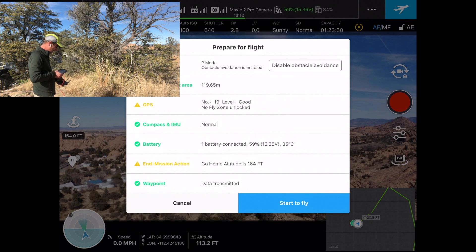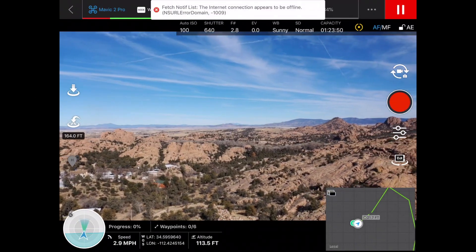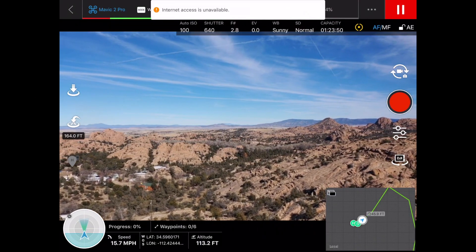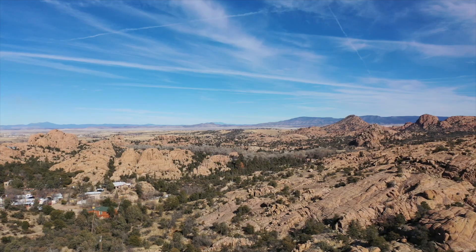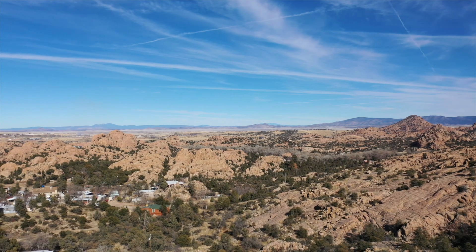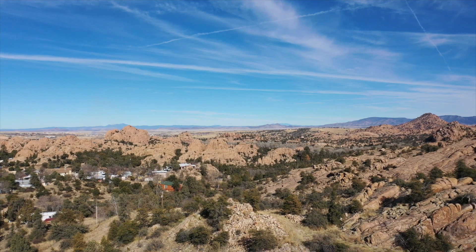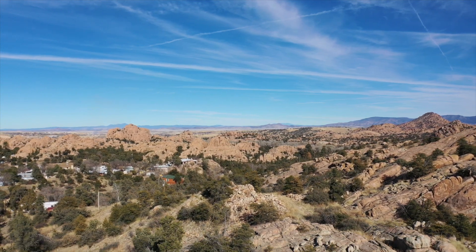I need to unlock my no-fly zone — I am near an airport, but I have used the LAANC system to set up. I've sent in my LAANC notification and told them that I'd be flying for up to an hour and up to 250 feet above ground level. I'm going to hit start to fly. The drone has now made it to waypoint number one and is setting up at waypoint number one's elevation.